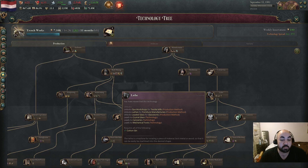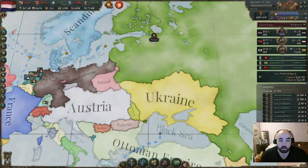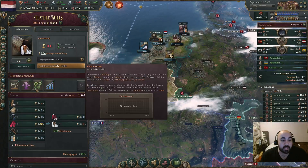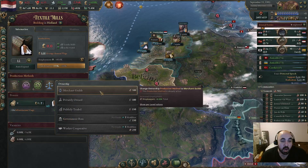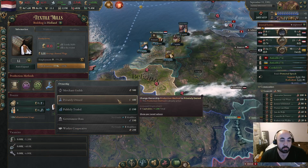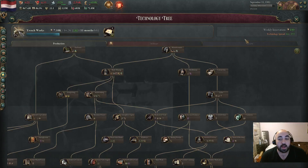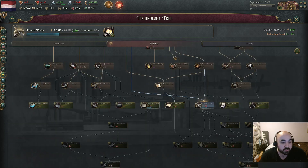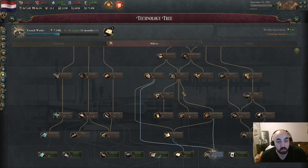Generally speaking, each tab is good during a different phase of the game. The production tab is best early on — you'll be rushing for railroads or picking up technologies like Lathe, which gives access to PMs that switch buildings from merchant-guild-owned to privately-owned. This matters because capitalists provide four times as much contribution to the investment pool as shopkeepers. Early society tech suffers because early production tech is so strong; mid-game society tech is quite strong; and late-game military tech is strong.